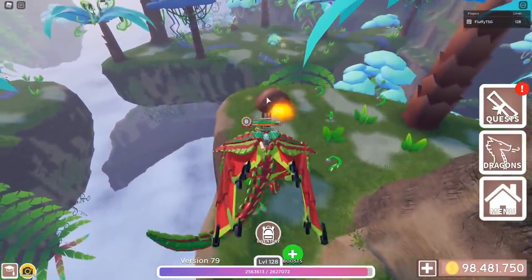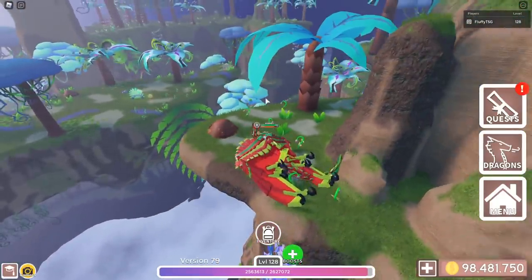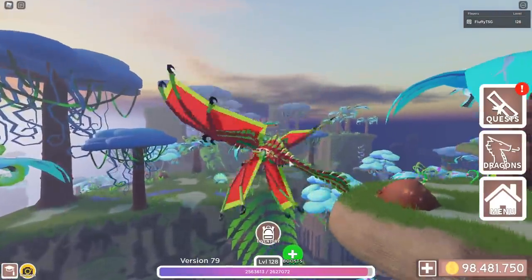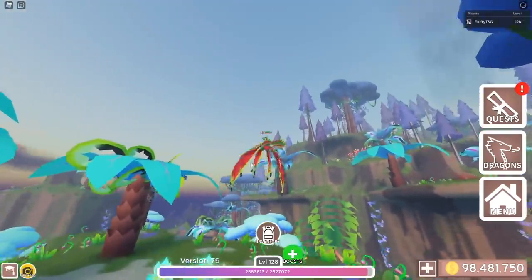You need a water dragon, and you can just get some water on top of this thing, but this is fire so I can't do it right now. So you want to fly around the map at a really easy spot, and just spray some water on it, then get off your dragon and just equip the bones real quickly.